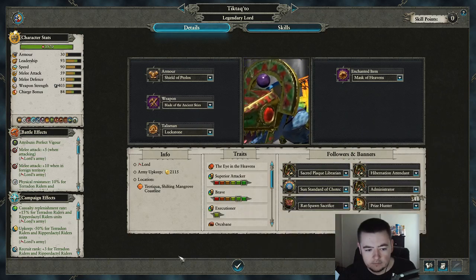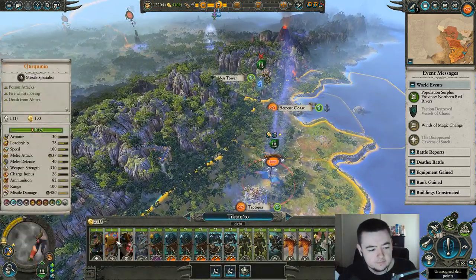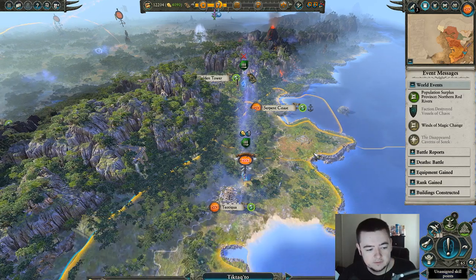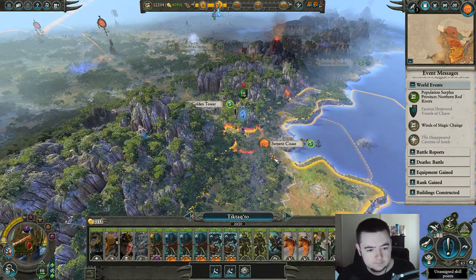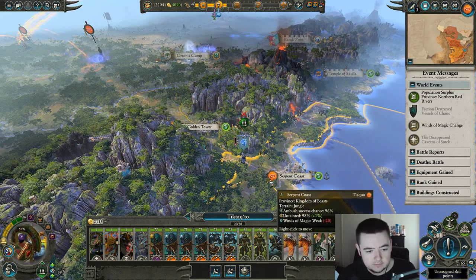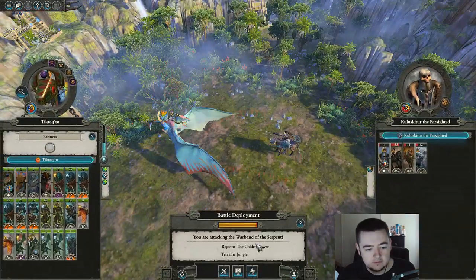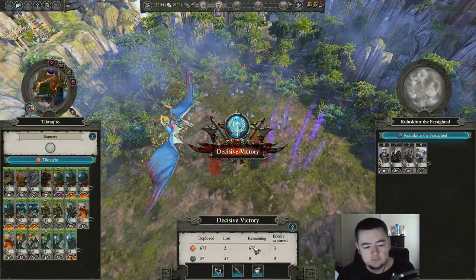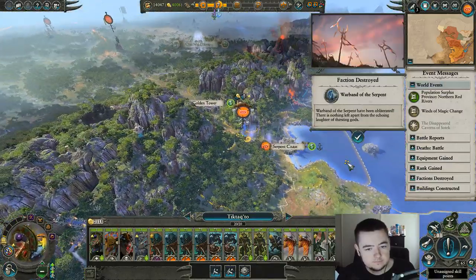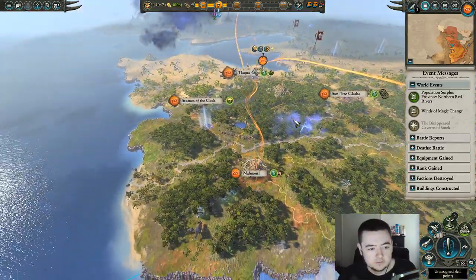Yeah, do that. That's gonna be interesting — lower them even more. Got an upgrade — definitely jungle toxins, that'll be handy. We dealt with both our ritual factions, so we're good to go there.